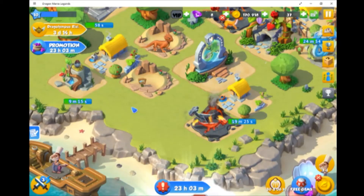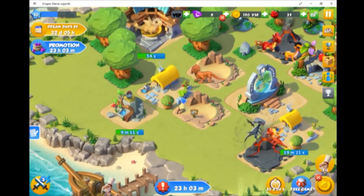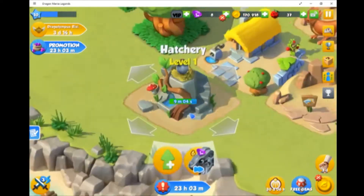This game is about raising a bunch of dragons and creating a home for them. To raise a dragon, you first need to get an egg, and we happen to have one sitting here.